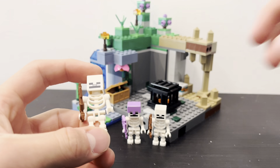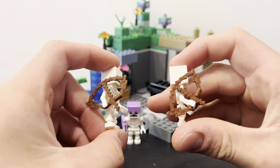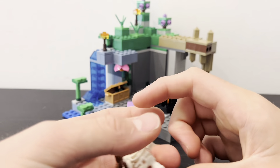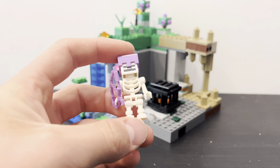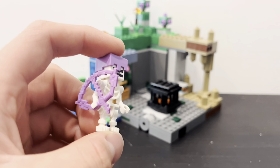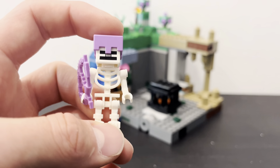Then you get two skeletons, which are just kind of basic Minecraft skeletons. They just have their plain bows, plain printed heads, and then the little skeleton body. The final minifigure in the set is a skeleton with some enchanted weapons and armor — he has an enchanted bow and an enchanted helmet, and then the same face printing and body as the other skeletons.